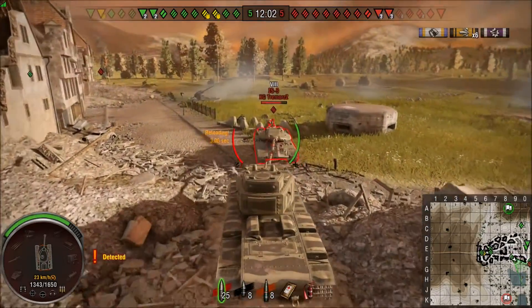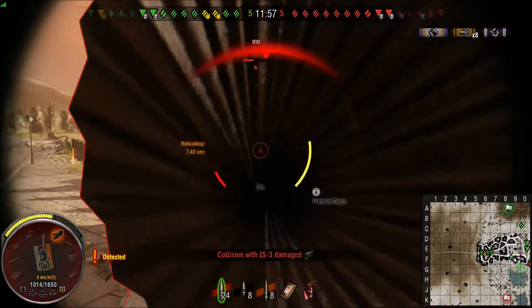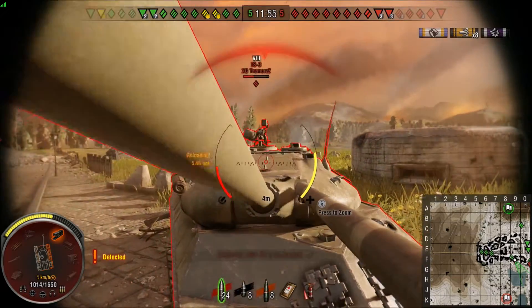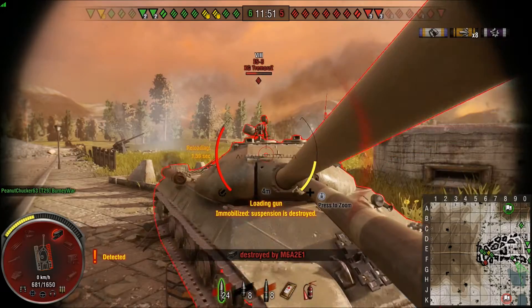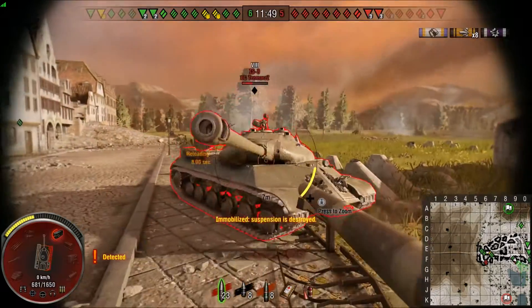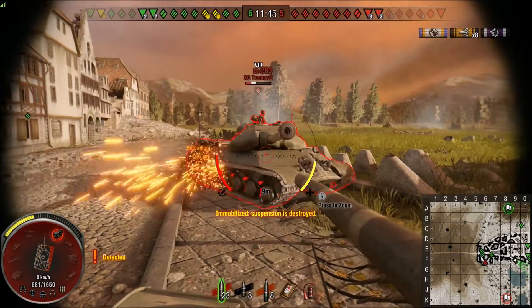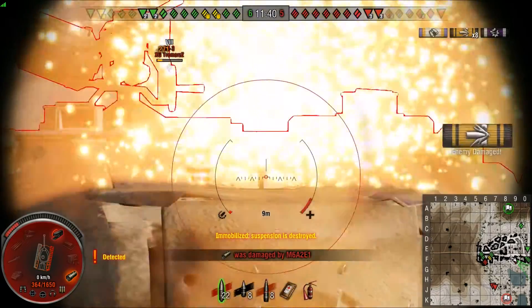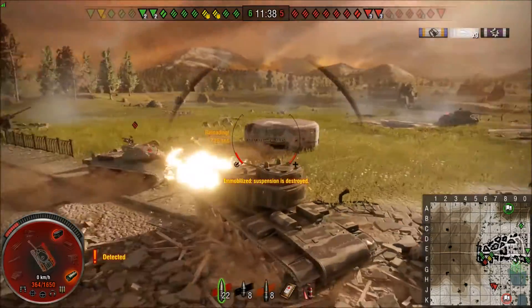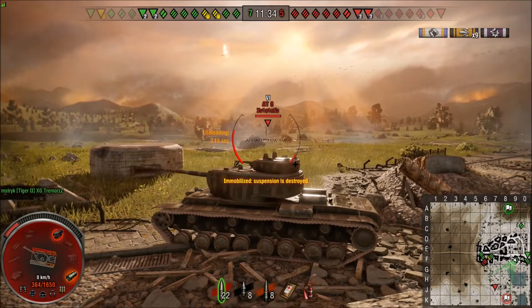Now some secrets to taking out the IS-3: in a tall tank like this you can throw an IS-3 around like a ragdoll due to sheer weight. I'm allowing him to push me because it causes damage, but when I fire I'm going to shoot him on the front plate or the top of his turret — all IS tanks have that weak spot except the IS-7. If you shoot a high explosive round there you most likely do max damage to him.